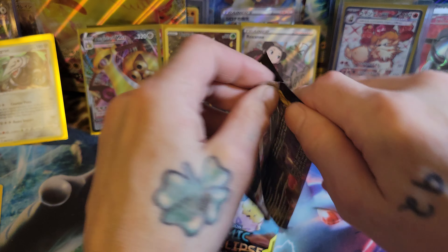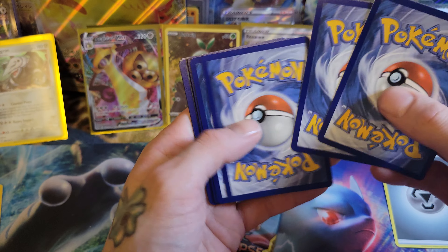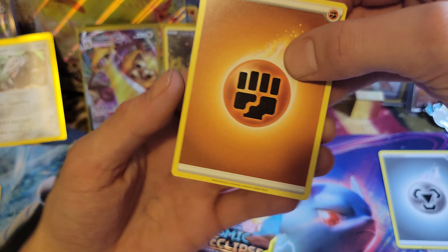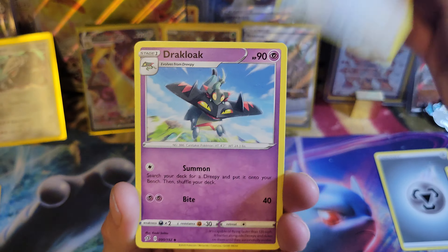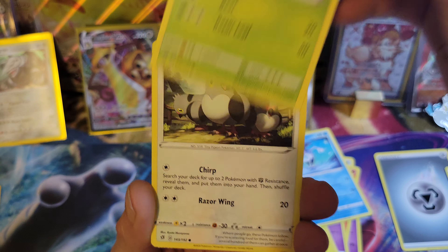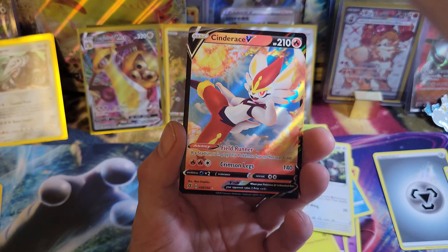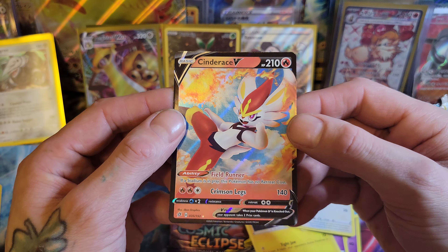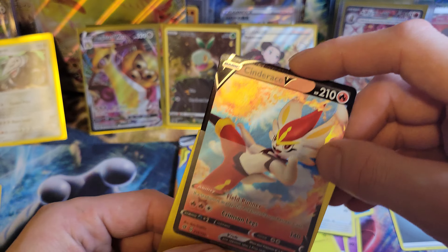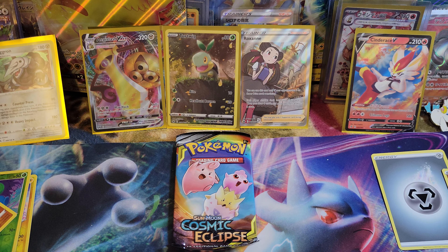Got the Vivid Voltage out of there. I'm gonna save Cosmic Eclipse for the end. Got the good old smushed Rebel Clash. I don't even know if the white coat cards means they hit or not. Let's go with grass — there's a lot of fighting energies in here. I don't think I've ever gotten a hit out of Rebel Clash, so that would be cool. Seems like we did! There's the reverse — I'll take that. That is a cool one, and it's just a Cinderace V, but still — I saw that shine and thought it was a rainbow!